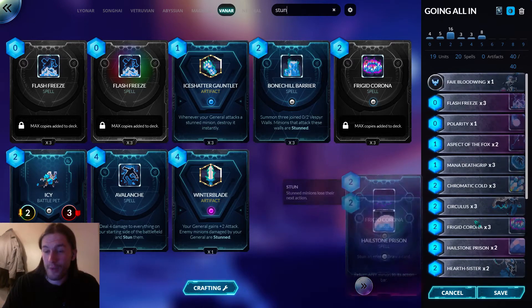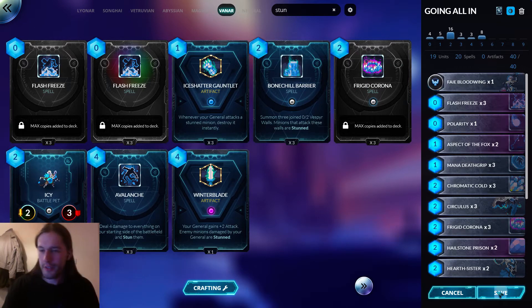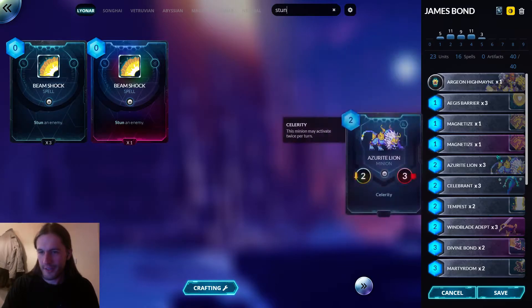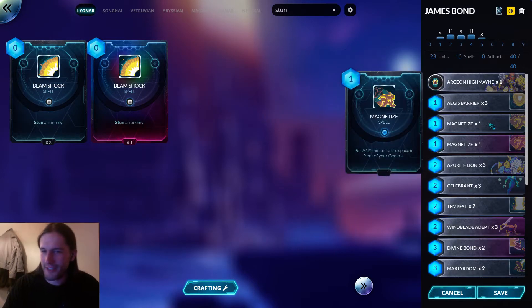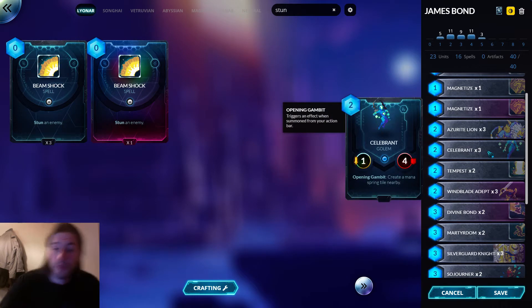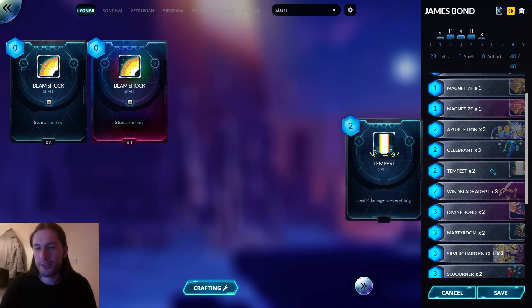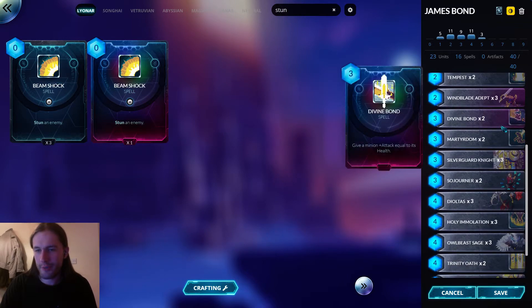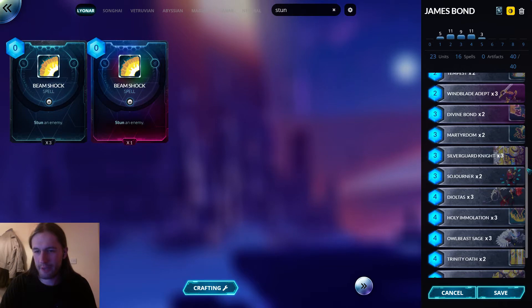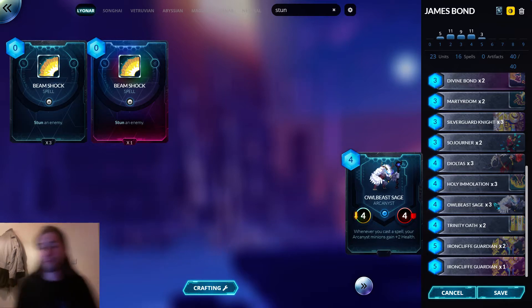I did actually build a turbo Divine Bond Lionar list that I quite liked. It's basically another all-in deck. You're playing Aegis Barriers, Magnetize - remember when this was a staple? You've got your usual early game: Azerite Lions, Windblades, Celebrants as the third two-drop of choice. They let you play Ironcliff Guardian on turn two even going first, which is disgusting. We've got Divine Bonds, some removal, Silver God Knight, Sojourner, D'Altas. One thing you might not expect is the Owlbeast Sages.